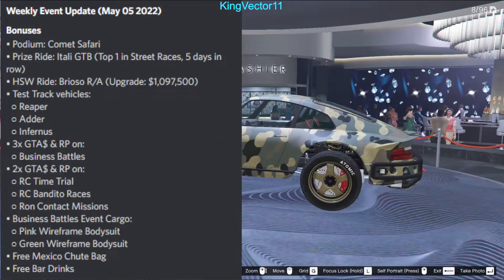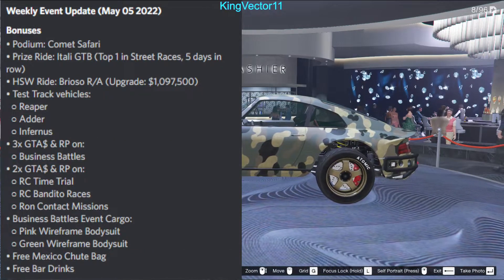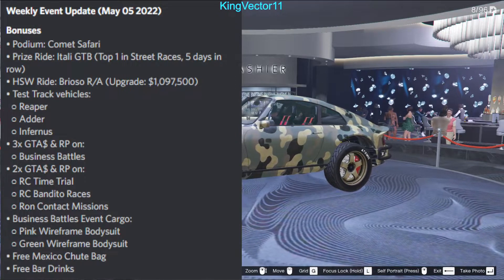Test track vehicles include the Reaper to your left, the Adder to your center, and the Infernus to your right. You can get triple rewards this week on business battles — time to catch more modders this week.